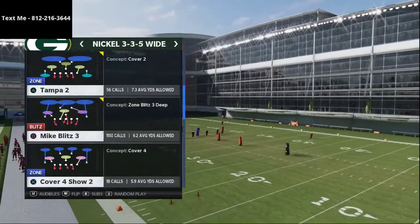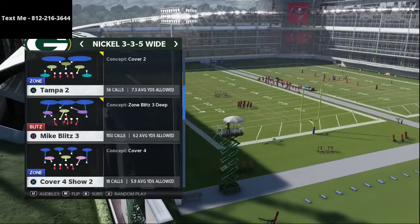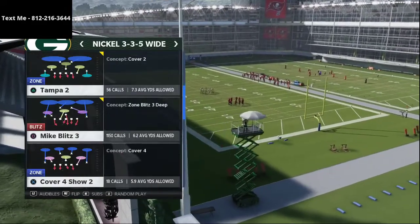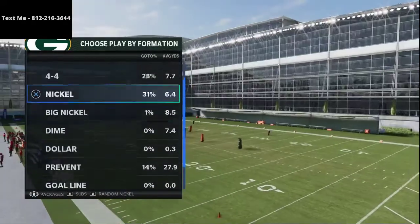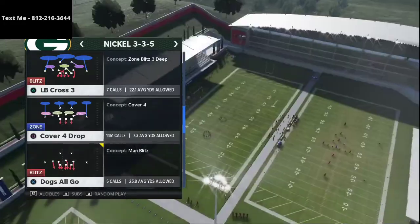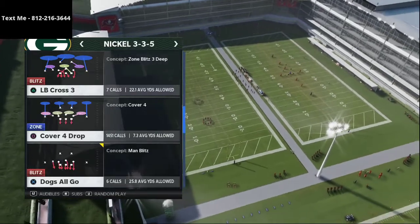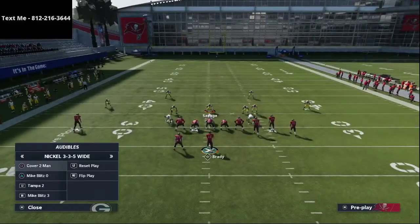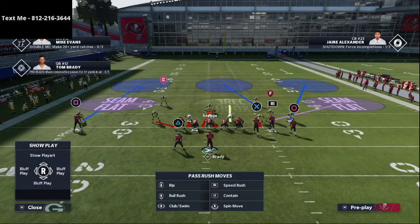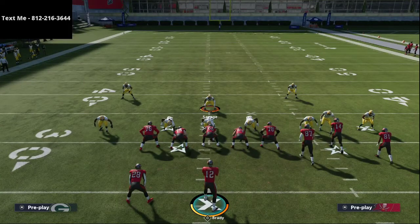It has seam flats, which are really good for not only stopping corner routes and crossing routes, but they also stop the seam streak routes that a lot of people like to run. And this also has a three-rec hook zone, which does a phenomenal job of stopping a majority of what people like to do. We're going to lock up the left side of the field with man coverage and the right side of the field with zone coverage.